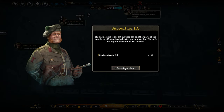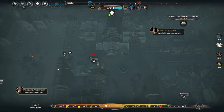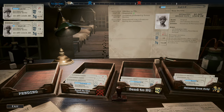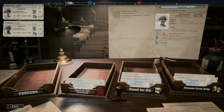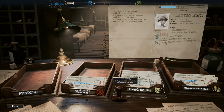Support for HQ: they've decided on a great push on other parts of the front to break a German defense line. They want us to send 24 soldiers to HQ. That means we'll probably have a lot more soldiers coming in wounded in the future. HQ is not looking for strong soldiers — so we keep the strong ones and send the not-so-strong ones. All rank threes go to our front line; everyone else goes to HQ.